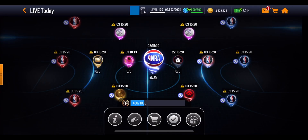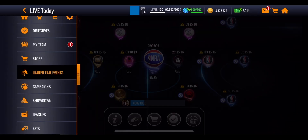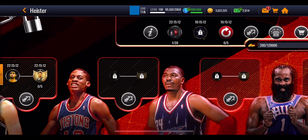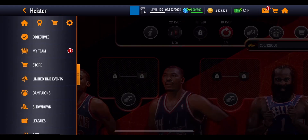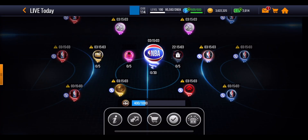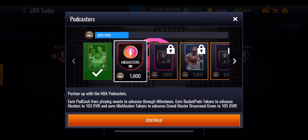Because both of those events cost stamina, you are going to have to decide whether you want to use it on this event or on the limited time Heisters promo that is going on at the moment, because that one is fairly intensive on stamina. But all of those points are going to add up in these milestones.